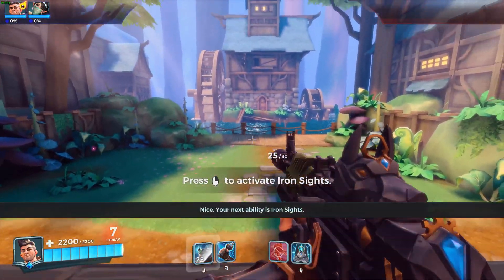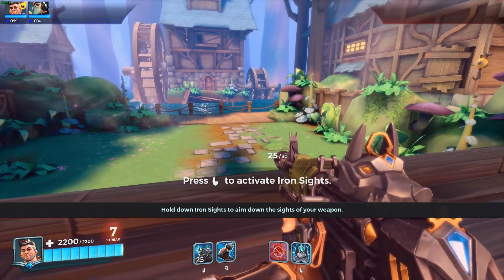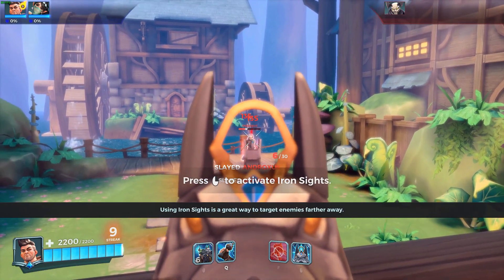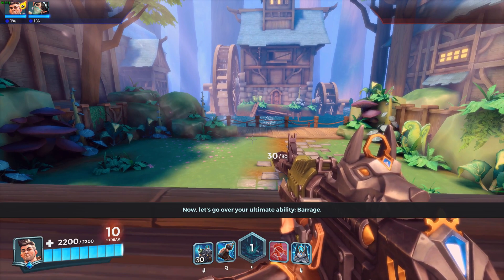Your next ability is iron sights. Hold down iron sights to aim down the sights of your weapon. Using iron sights is a great way to target enemies farther away. Nice shooting. Now let's go over your ultimate ability, Barrage.